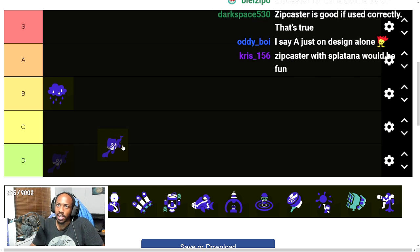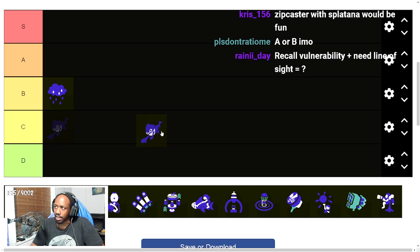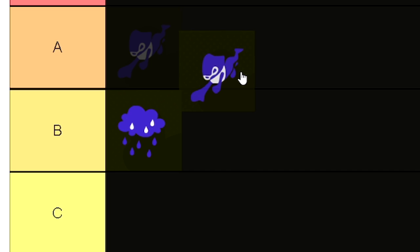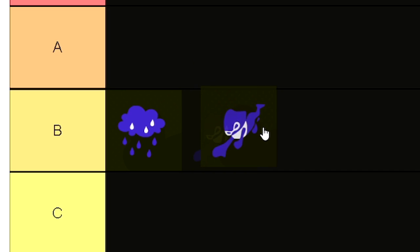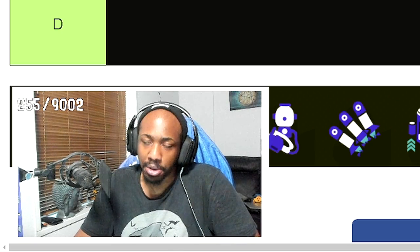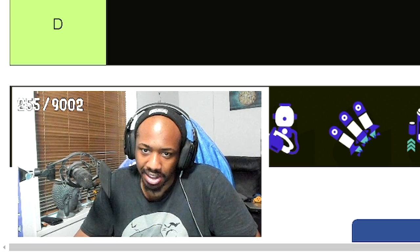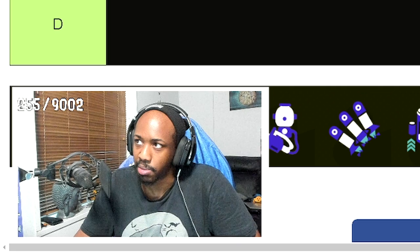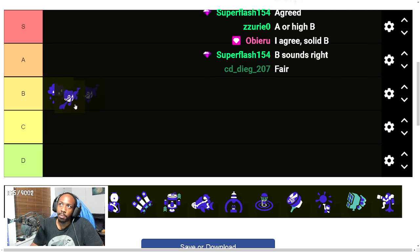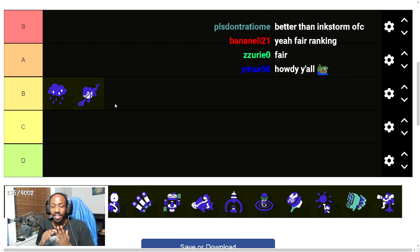Because of the liability of the recall point, I don't think I can put Zip Caster in A. It's not that it won't be a good special — I think it will be good — but it depends on the player. I think it's fair to put Zip Caster in B. If the person's not that good, it'll be D; if they're really good, it'll be at least A. The liability brings it down to B.